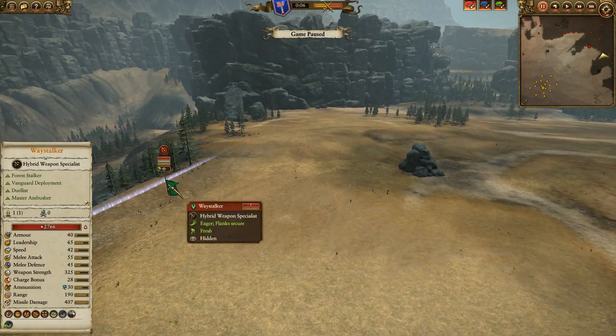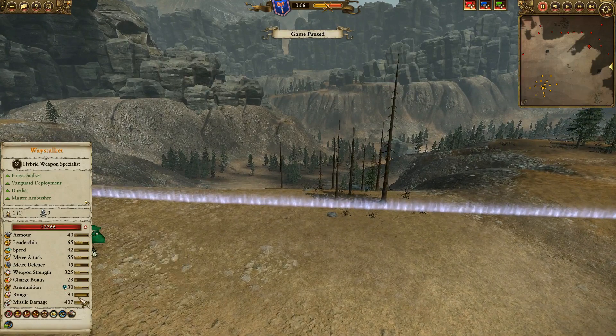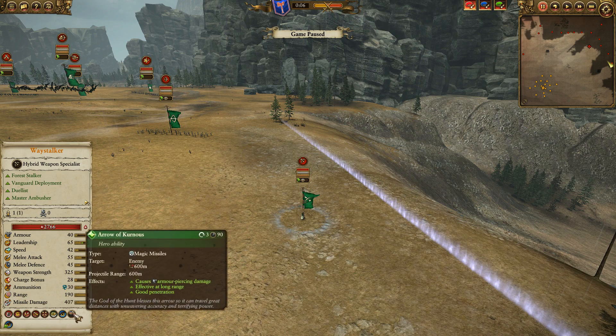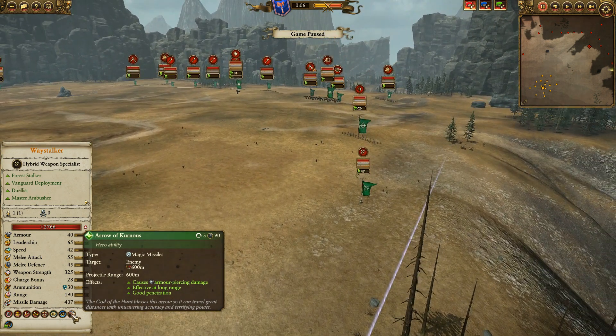And he has the Waystalker — this guy's annoying. His missile attacks are magical with 190 range. He has Snipe, Stalk, and Vanguard, and he can fire while moving. He also has Arrows of Kurnos at 600-meter range, so this is pretty crazy.